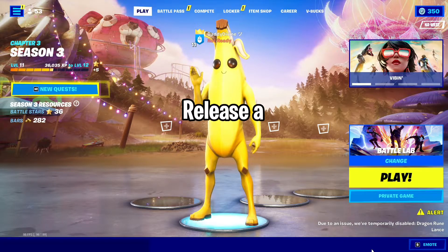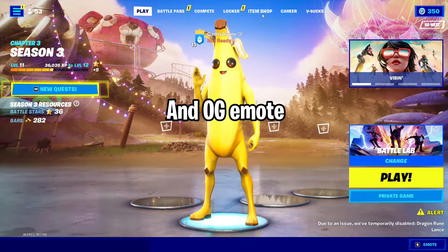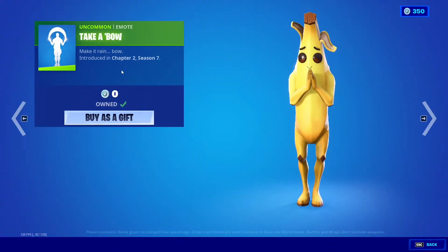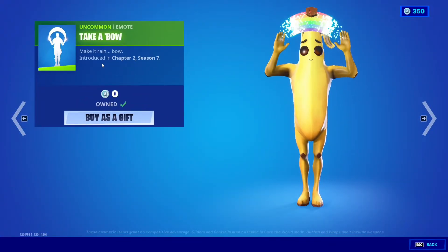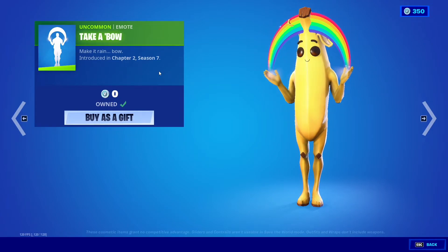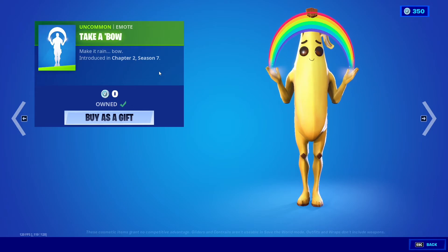It's not every day that we get to see Fortnite release a really old and OG emote. That emote is actually in the item shop right now and it's called the Take-A-Bow. As you can see, this emote was last introduced in Chapter 2 Season 7, and if you do the math correctly, that means this emote hasn't been in the item shop for over one year.